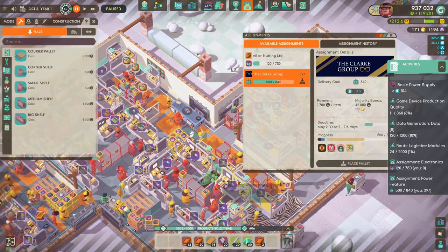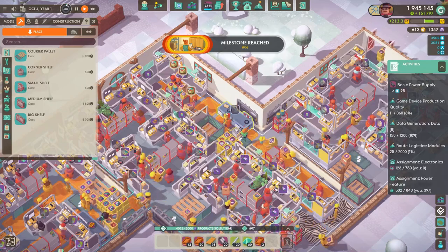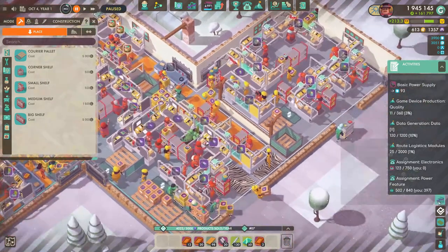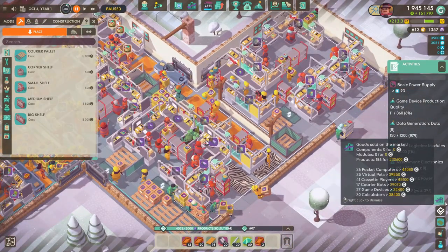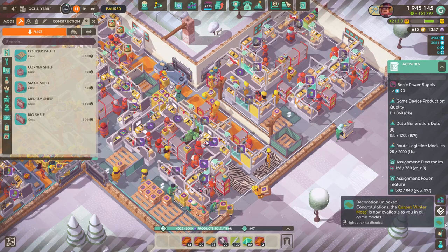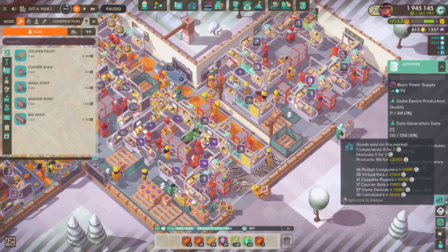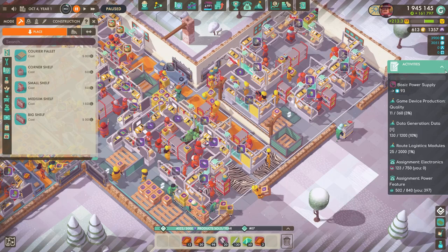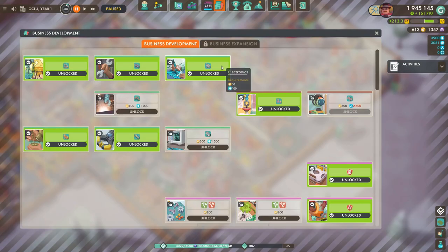We are doing quite well on our assignment, as we knew we would. Another milestone has been reached — I wasn't anticipating reaching that one quite yet. But look at that: 186 products for over 2300. That boost in our sales is doing quite well. So we're now at almost two million bucks and we have 600 success points.